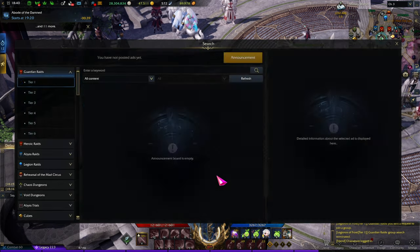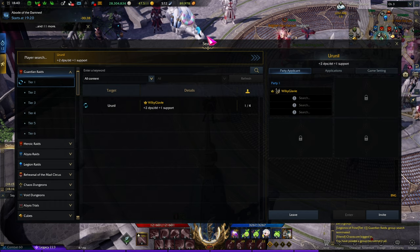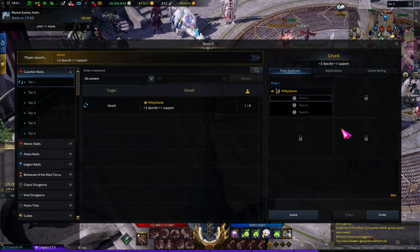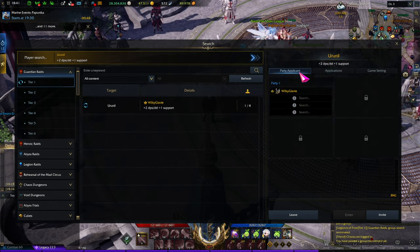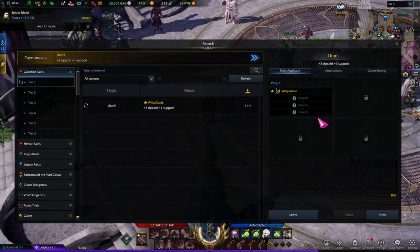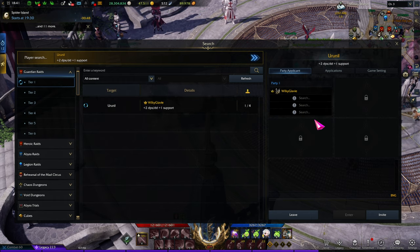You can also set up the minimum required item level. Now you have a clear view of people applying to your party and being selected — nobody can just enter, but people will apply and then you get to look at their stats, their engravings, and their items. You can then decide: this person looks useful for my party, or this person has trash gear or seems to just want a free carry.